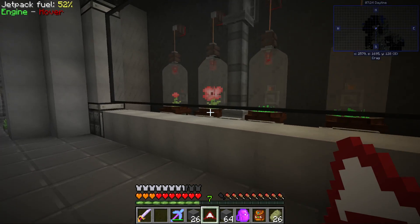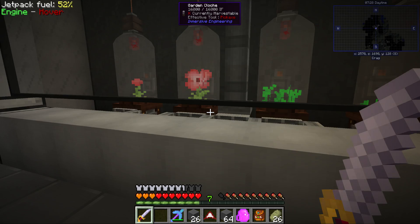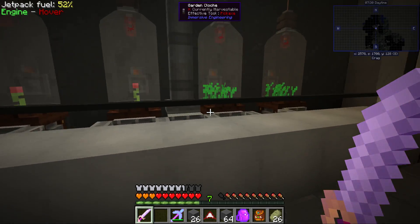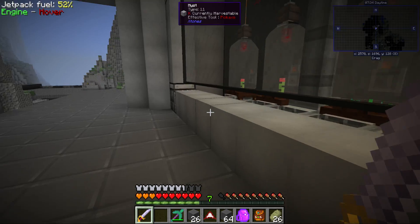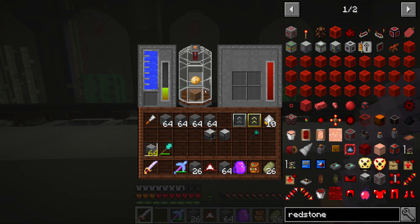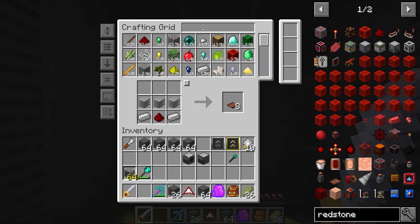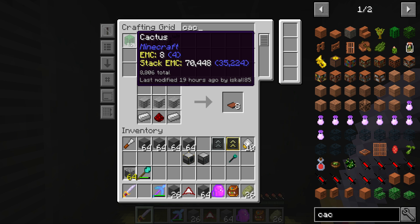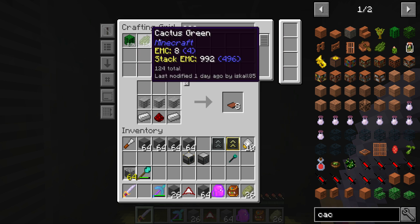Last episode, dudes, we automated Redstone. And I didn't realize this, but because I made the glass like this, you can access these and we can change out things. For example, like cactus — I don't think I'll ever need more than 8,800 cacti, to be fair. So I may want to change that out for other plants.